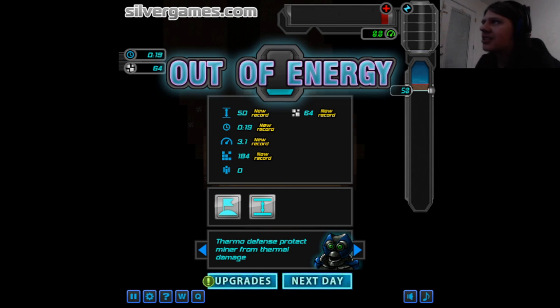New records on all this stuff because it's my first try. Technology zero. Blocks 184. Max speed 3.1. Time 19 seconds. At 50 meters. And material 64. Thermo defense - protect miner from thermal damage. Reach first planet and reach 50 meters. You get rewards for that.